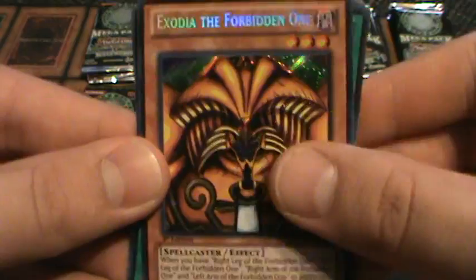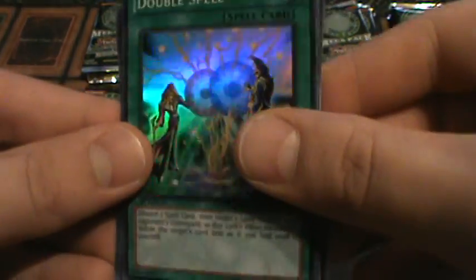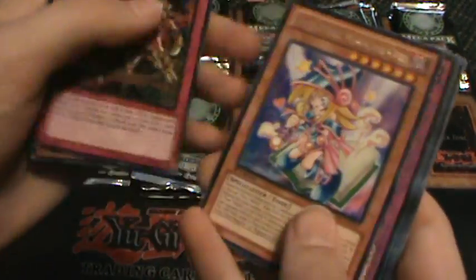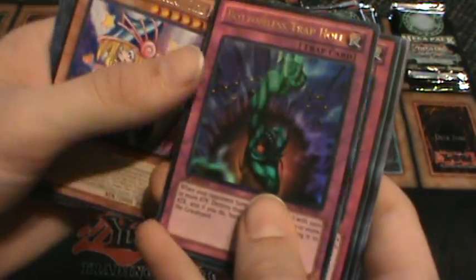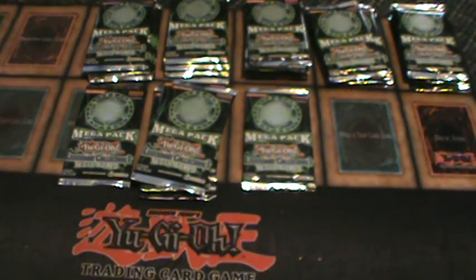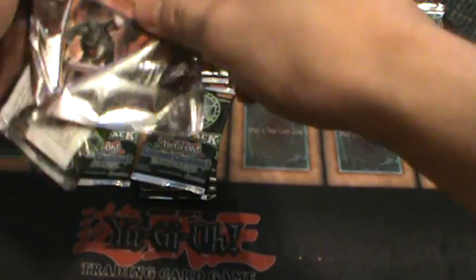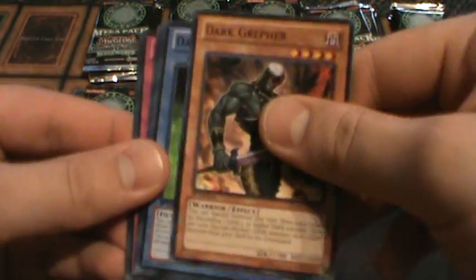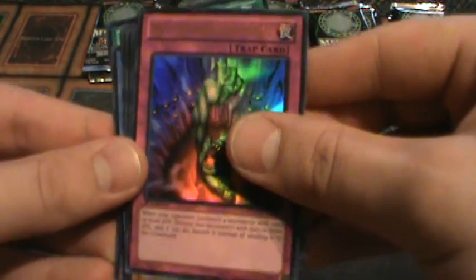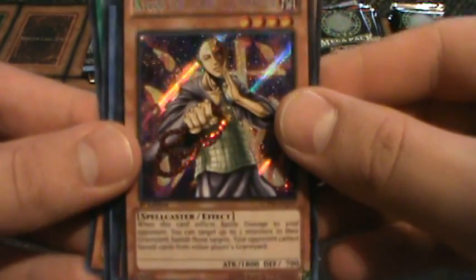Secret Exodia the Forbidden One — yeah, Exodia! Double Spell Super Rare. Chain Disappearance. Toon Dark Magician Girl. Bottomless Trap Hole. Secret Horn of Heaven. Super Rare Polymerization. Keep pulling! Not pulling — first time I've pulled this. No Super Mine cards, but at least I'm consistent on the Gores and the Bottomless. Dark Greffer Common. Ultra Bottomless Trap Hole. Kiku the Ghost Destroyer Seeker Rare.